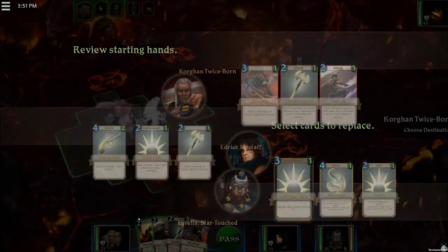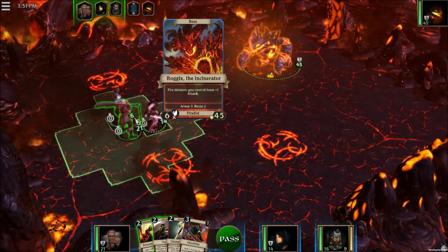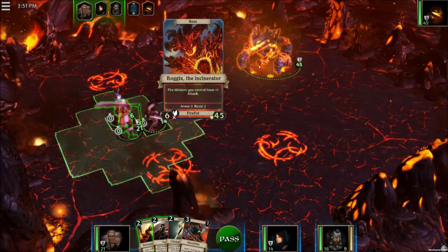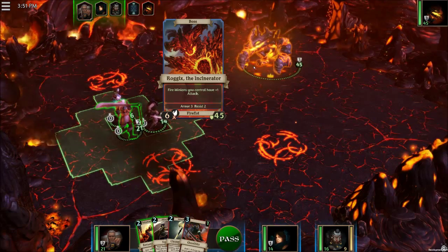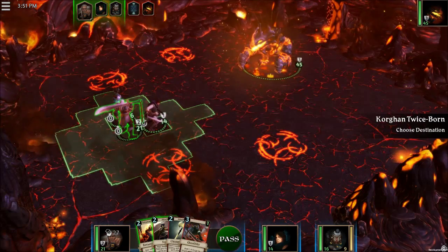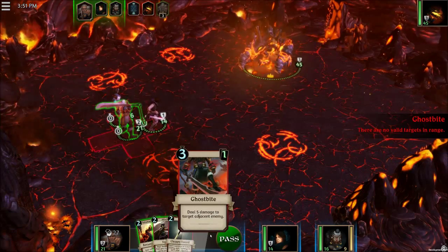Here's what we got. We can see we got an enemy over here, and he can do a number of actions including spawn and plus 1 attack for fire minions — so you'd build a deck around fire with him. He's got 6 attack and 45 health, so we've got to take down all that health. You can't pass your turns, and we draw 1 card at the beginning.